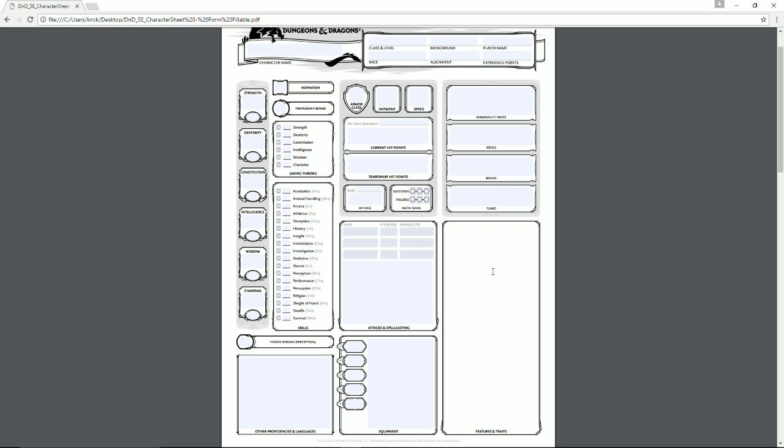Features and traits are gained as you level up — for instance, at level 4 you can take a feat instead of an ability score improvement, and that goes here. You list the feature name and explain what it does so you know how to use it. For example, write 'Extra Attack' and specify that when you make an attack action you get two attacks instead of one. List features from your class, archetype, and any other source, with as much detail as needed.